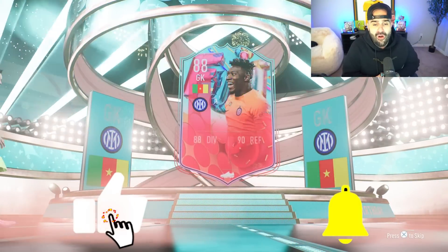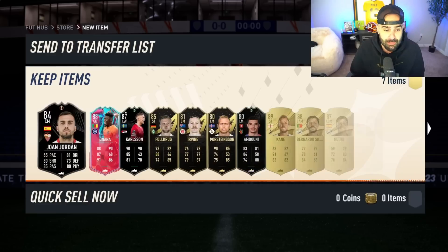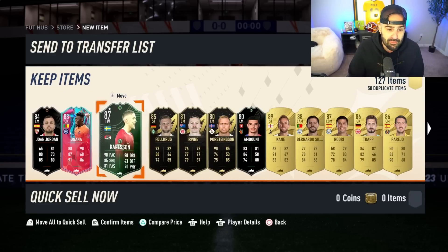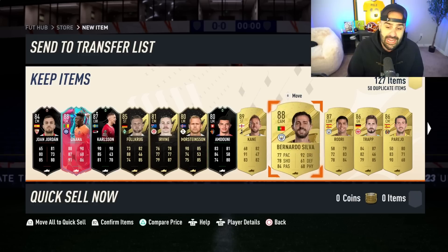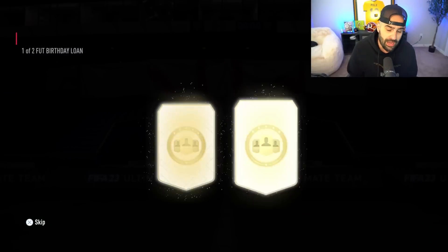We're going to pick up a goalkeeper — nah. An 88 overall not from an SBC, which means he's going straight into an SBC. It's SBC to glory — we can only use players in our starting 11 that we got from an SBC. What else is in this pack? Some good fodder. An 87-rated Europa Conference League card.